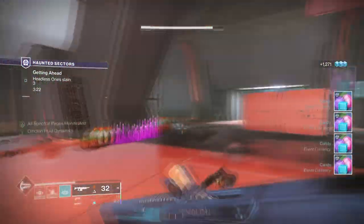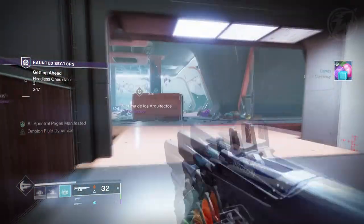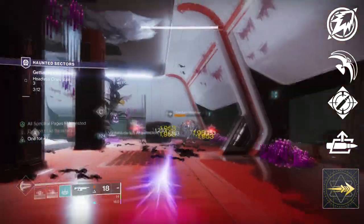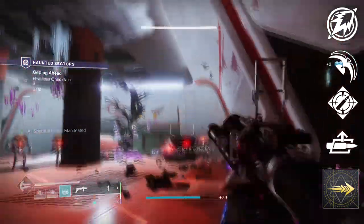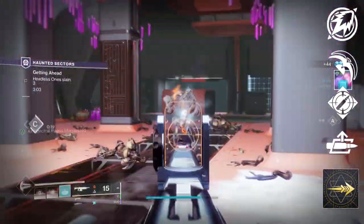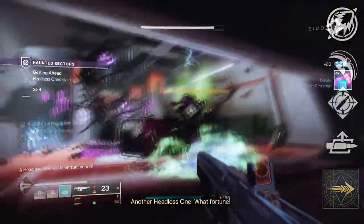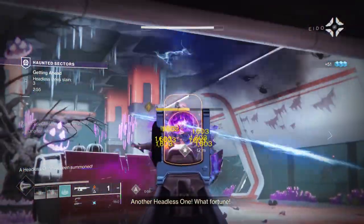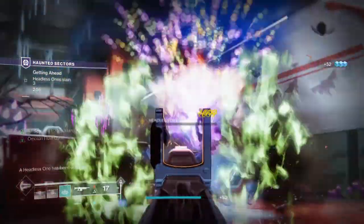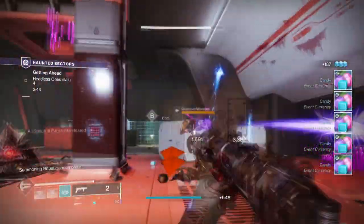Now the age old question: what god roll, or just roll in general, should you be going for? For me, I would go with Hard Launch, Blinding Grenades, Ambitious Assassin, and Auto Loading Holster, with a velocity or reload masterwork. This roll is suitable for both PvE and PvP and will allow you to keep single to large group stuns for a few seconds. Blinding grenades, although they require some learning to use, are great for stopping aggressive players in PvP or causing panic, which you can use to mop up after. Combine that with Ambitious Assassin and Auto Loading Holster and you could pretty much stun players back to back easily and swap back to your primary to clean up.